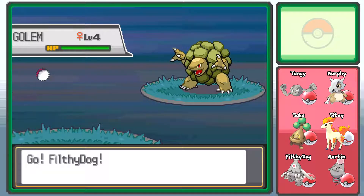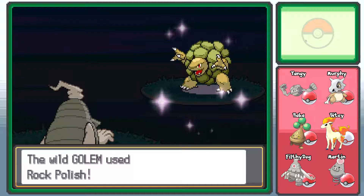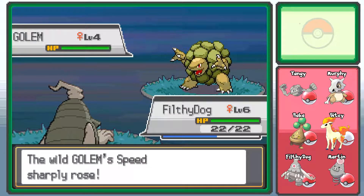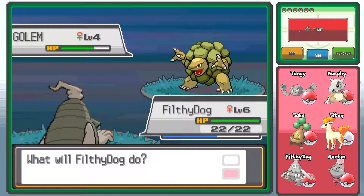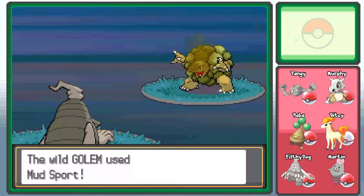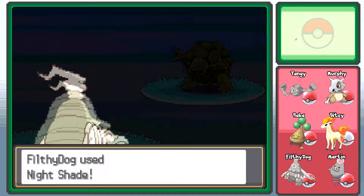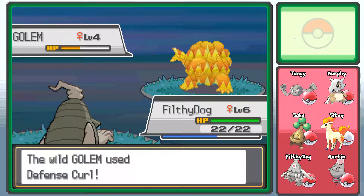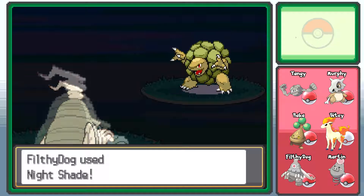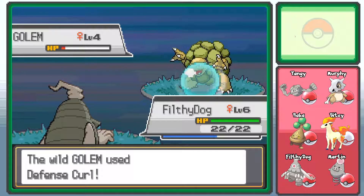Filthy Dog, go — might as well knock it out. It's really useful having a Ghost Pokemon this early on. It's going to be annoying once I get to the point where I don't need to level up anymore, but for now, whilst no one has any attacks that can hit Ghosts and most everyone has normal Bite, Scratch, Growl and whatever, it makes levelling a lot easier.